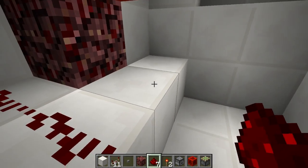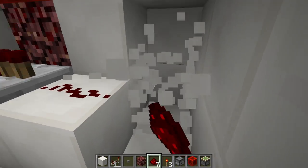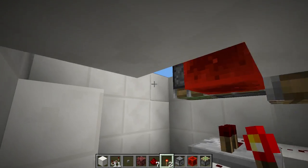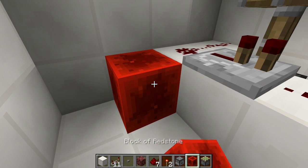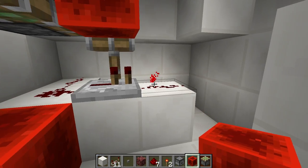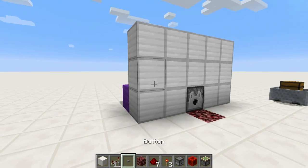We're going to put redstone dust here, here, a repeater there, and then more redstone dust right here. And then on the other side right here we're gonna place a redstone torch. The redstone block needs to start from this position — that's important, pay attention. Is that really it? Seriously, is that it? I think that's it — let's test it.